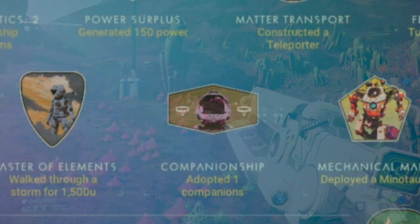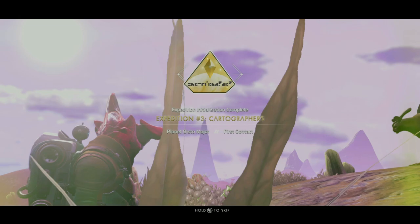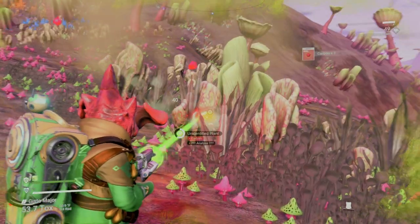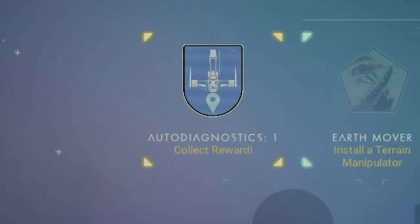For instance, in phase two, the reward for adopting a companion is five Gravitino Balls, three of which can be used to fix your ship as well, but we'll get to that in a second. Remember, once you've completed a milestone, those rewards will not automatically go into your inventory, so be sure to go into your Expeditions tab, find the milestone you completed, and collect your reward.